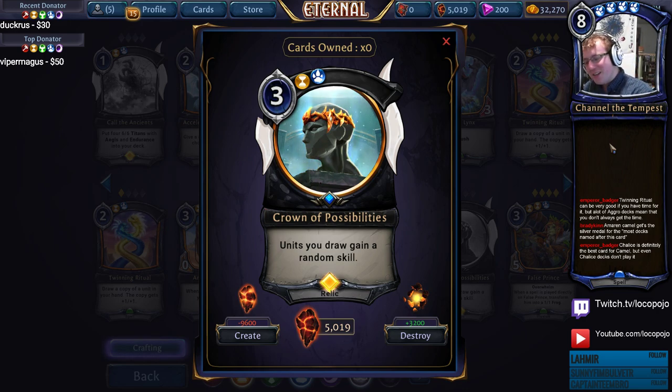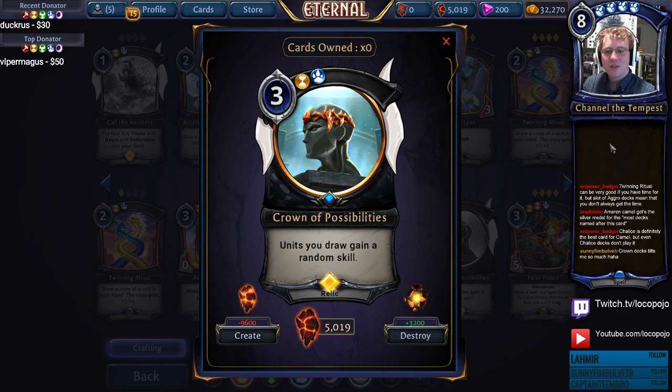Crown of Possibilities — units you draw gain a random skill. There are 15 skills in Eternal at the moment, with five more incoming. For the most part, Crown of Possibilities only grants battle skills — anything that actually affects your unit in some way. It can't give you spell skills or empower effects. The skills it can give you are Killer, Charge, Deadly, Quickdraw, Ambush, Flying, Endurance, Lifesteal, Double Damage — many really good things that Crown of Possibilities can do to really buff your card.